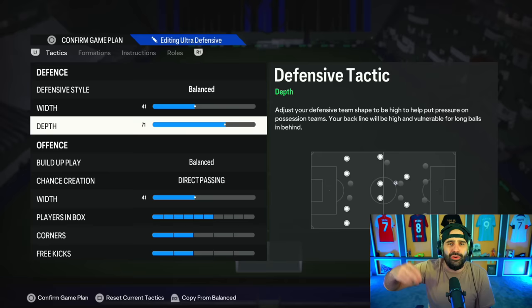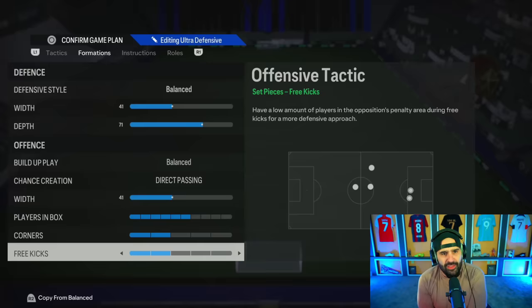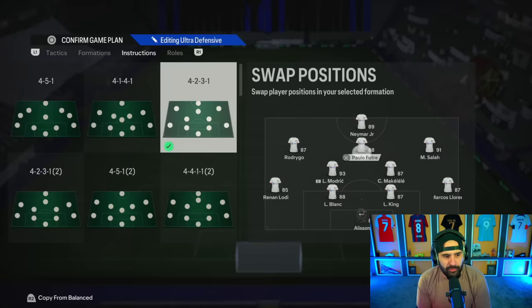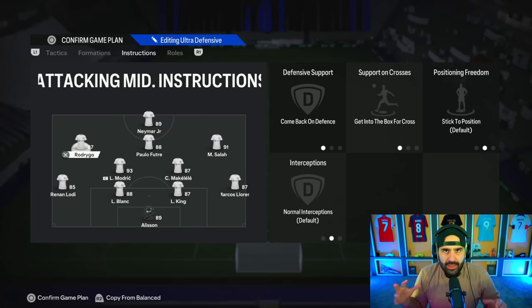There's no honor point for not using it, so you might as well do it. This formation runs balance, 4-41-71 depth, direct passing 41, with six in the box and two and two on corners. In the 4-2-3-1, having two nice defensive mids is always a very good option. You want fast players all the way through the midfield. The instructions: come back on defense, get into the box for your CAM; your striker is on stay central; come back on defense and get into the box for your RAM and LAM.